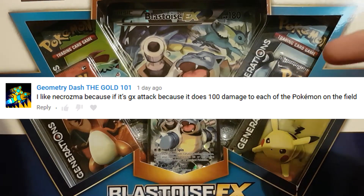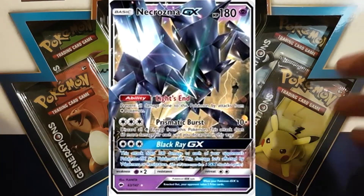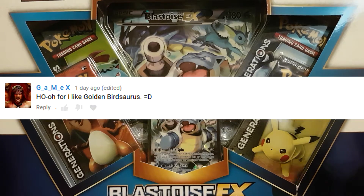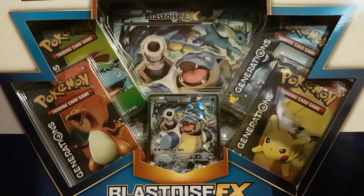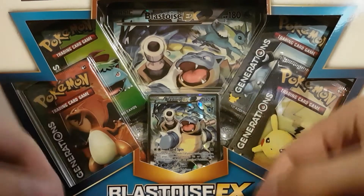The first winner was Geometry Dash the Gold 101, who liked the Necrozma art because he likes the Necrozma card that does 100 damage to each EX and GX card with its GX attack. The second winner was James Gunner as Wolf Lover, who went with Tapu Fini because it's a water type and he likes water types. The third winner was GameX, who went with Ho-Oh, calling it the Golden Bird Sauras, which I thought was a funny nickname. And the last winner was Carlos Portocoraro, who went with Golisopod GX — I assume he misunderstood the question, but I can still easily pick him as a winner.